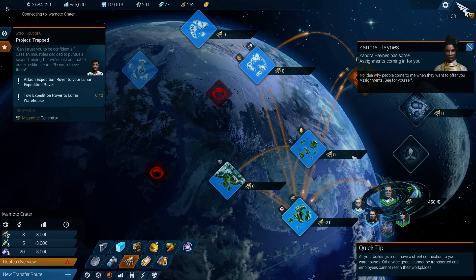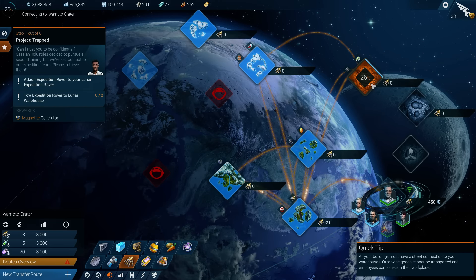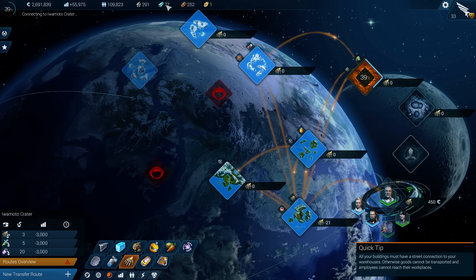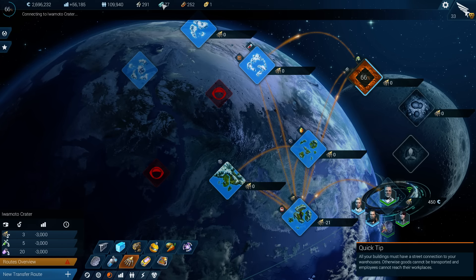Do we have bio-enhancer production on the moon right now? We have a little bit. We'll go ahead and create the trade route, even though it's really inefficient right now. We'll reload the moon and get more. I really want to get this magnetite thing done — we need more magnetite.